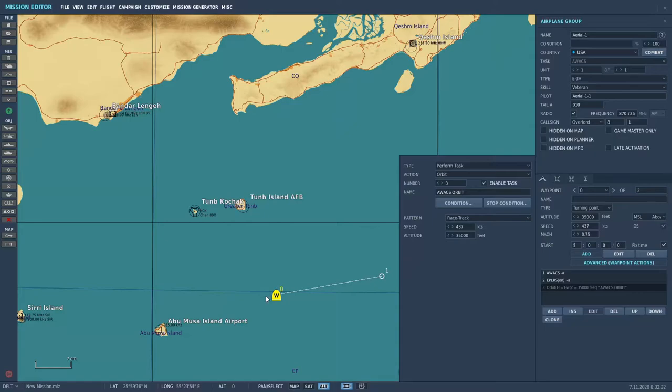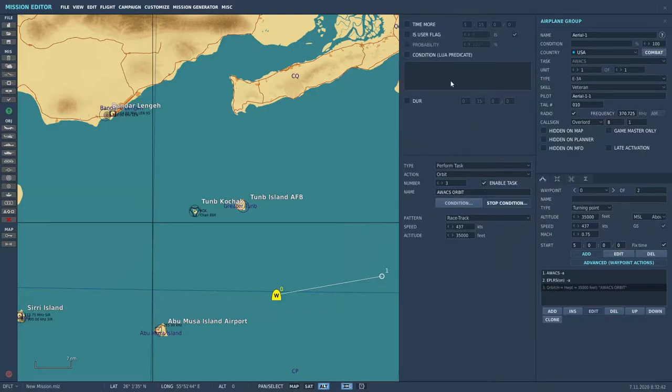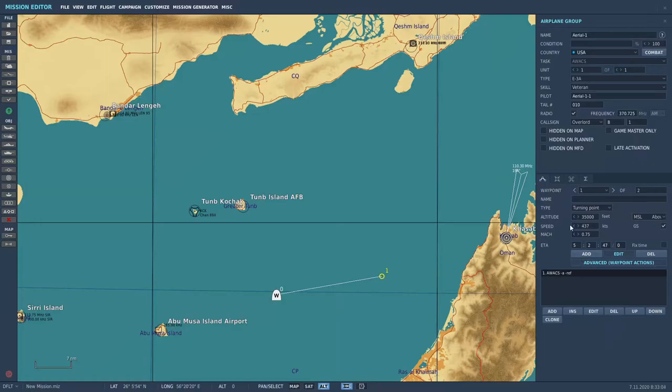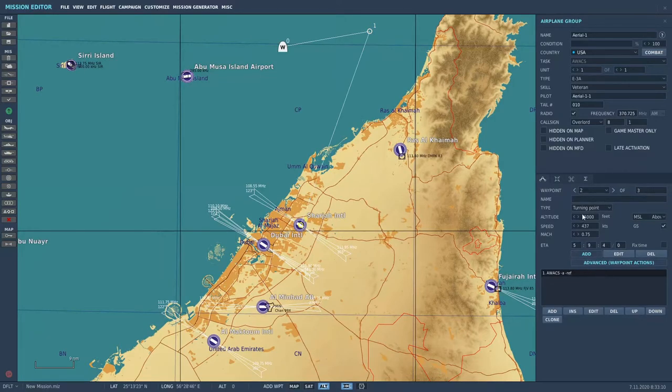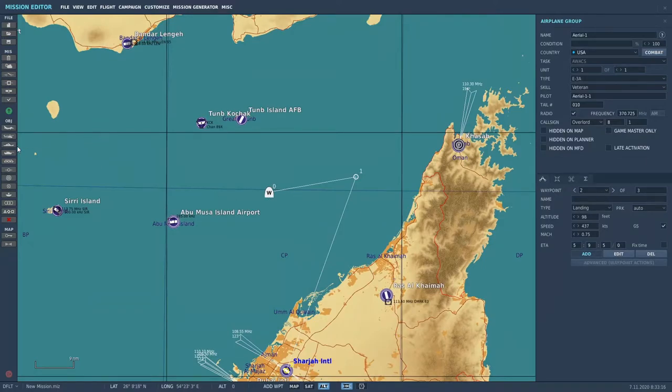Now you're going to be orbiting here. How long are you going to orbit for? You can set that here. Under the stop condition, you can do a time, a flag, or a Lua predicate. The mission starts at 5:15 in the morning, so let's end at 10:15 in the morning — it's going to orbit until then. Now, what's it going to do after the orbit? We should make it go land somewhere, so let's add another waypoint down to Sharjah and have it land there.